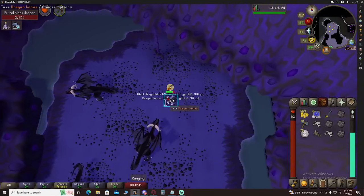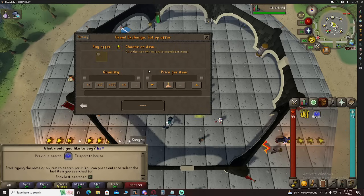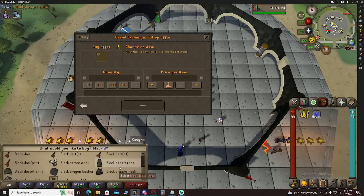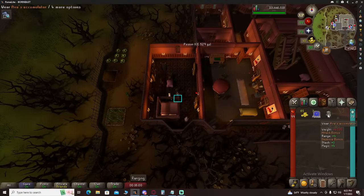We got a Rune Longsword — that's not bad. We're going to get a full set of Black D'hide. We're also getting an Ava's Accumulator with our steel arrows. Down to 85 GP.